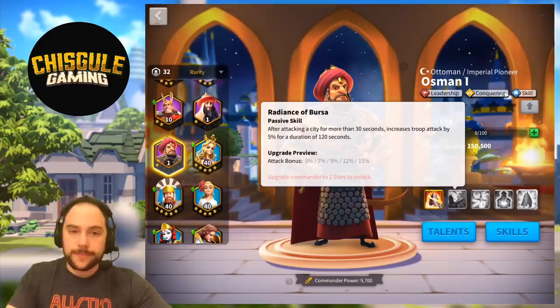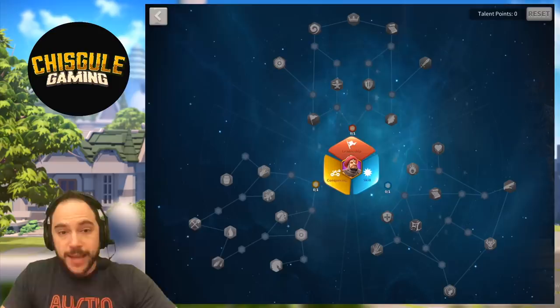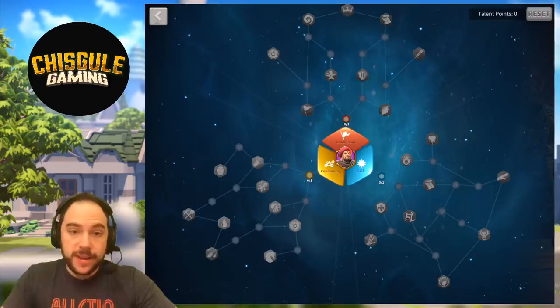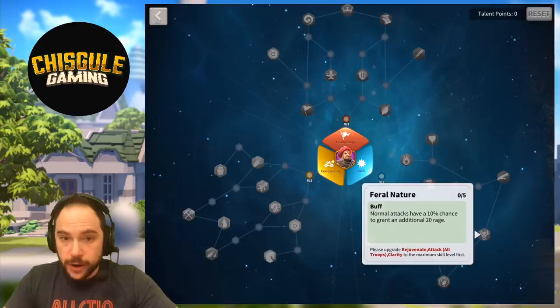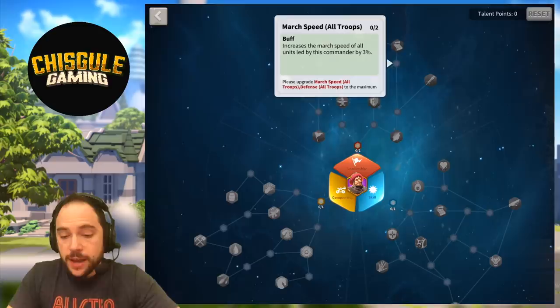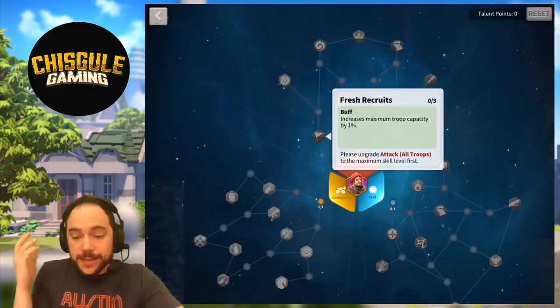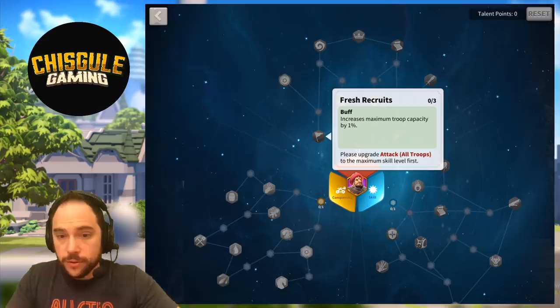The talent tree for this commander is really interesting. They've got a high damage skill attack, so that's where I want to put most of the points. If you're using a mixed army, I would make my way first over to Rejuvenate, then to Feral Nature. With a commander like this, you should really be looking at Naked Rage to max out damage, and I'll be making my way very rapidly to Strategic Prowess for the March Speed and Rage Restoration. Fresh Recruits is something you should pick up if you're doing open field combat.